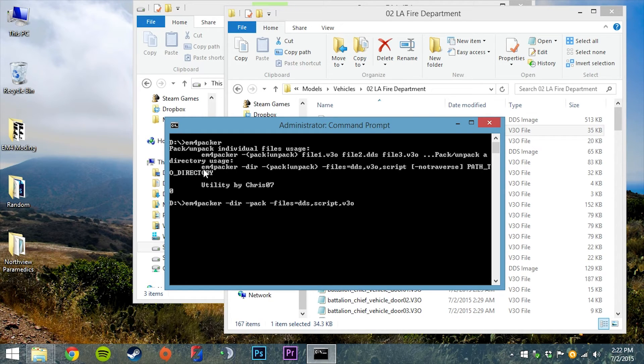The next directive is optional: the no-traverse flag. What it tells the packer is to pack all eligible files in a directory but not go into any subdirectories. So if you had V3O files in a folder with a subfolder inside, it will not go into that subfolder — just the main folder defined. That's useful for certain setups. But I actually want to pack an entire modification, so I want it to search through all subfolders and subfolders of subfolders all the way through the entire mod folder. So I'm going to omit the no-traverse flag.